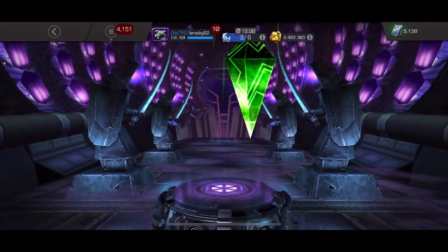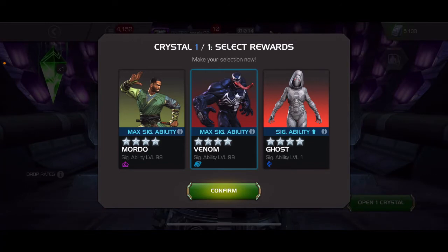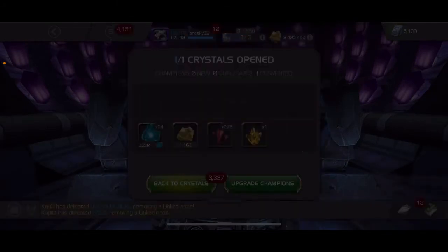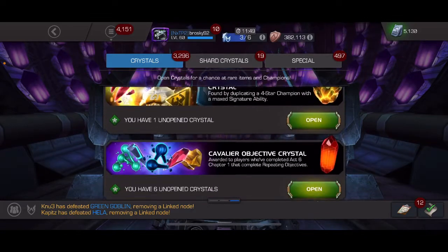Let's start with the legendary nexus and see if we can land ourselves a five star — there is a pretty good chance, but unfortunately we did not. The question is do I want sig ability on Ghost? Probably not. Let's go max sig, and for ISO let's go with cosmic. Then let's go to that five-star crystal to get those extra five-star shards.